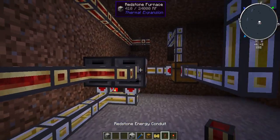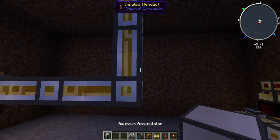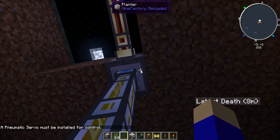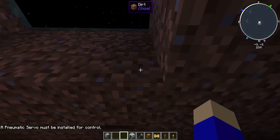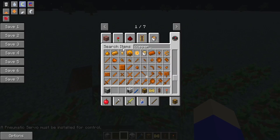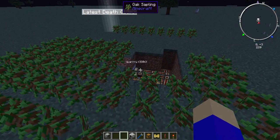Then link up the power so these also get power and this will be gaining power. Now take some saplings to kickstart it and put them in here. Oh yeah, you also have to put that other copper upgrade into your harvester, and then that's done.